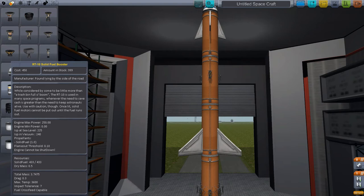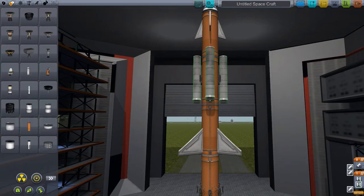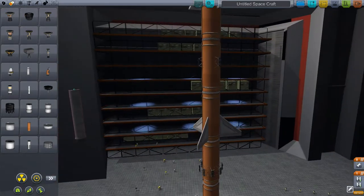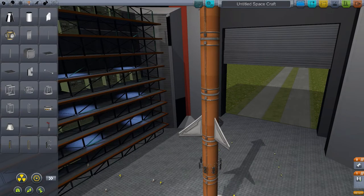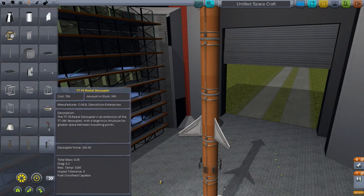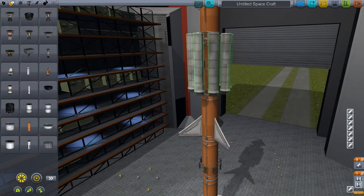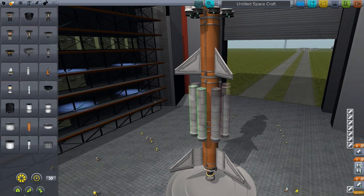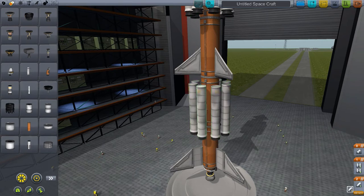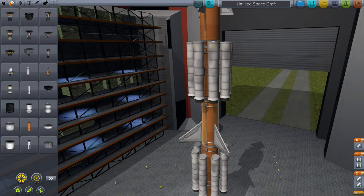We need some solid fuel boosters - there are these small ones, and there are these bigger ones. We don't like them small, we like them big and chunky. To avoid burning the bottom pair, I think we should engage the very bottom ones first, and then let those decouple. Then engage the top ones. And we might as well engage this massive one.